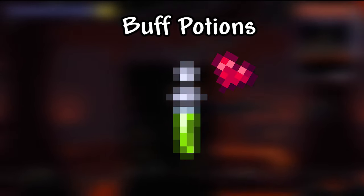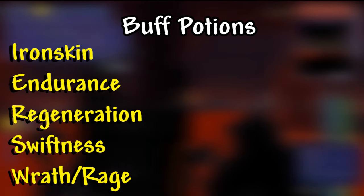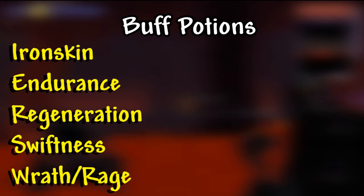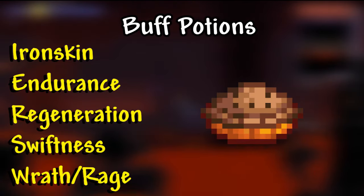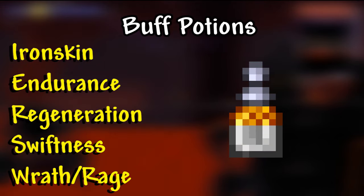Buff potions will be the same most of the time. For this fight, though, I want to greatly emphasize how important swiftness potions are — speed is definitely key. In total, you'll want to have your Ironskin potions, Endurance, Regeneration, Swiftness, and Wrath or Rage, and also a snack such as a pumpkin pie so you can get a quick well-fed buff. An ammo reservation potion also comes greatly in handy, especially with the Star Cannon, since its ammo is so expensive.